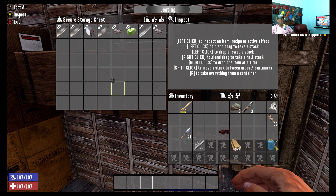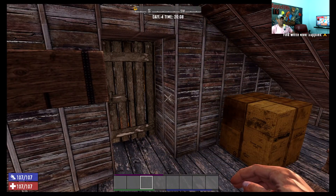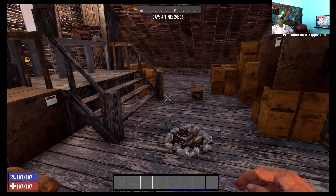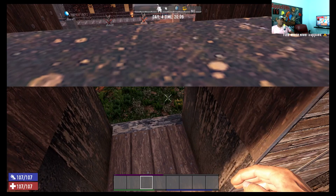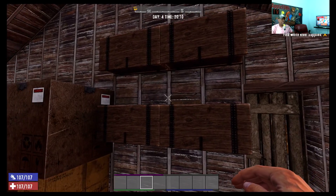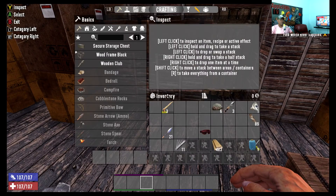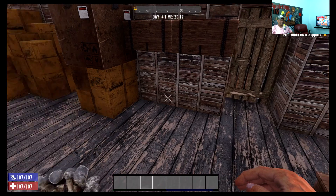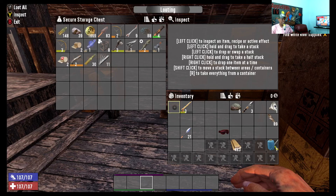I could put some scopes on some things, but I don't like these scopes. I've got a few more items here and I'm trying to figure out what I'm supposed to be doing with them. Let's put these lockpicks up. I wanted to get this bone knife — this is one of our things we need to keep on us, to fillet stuff.